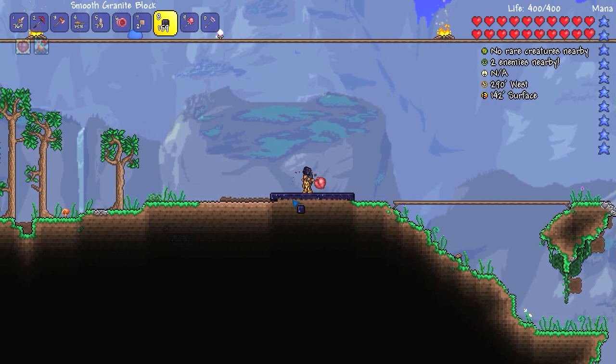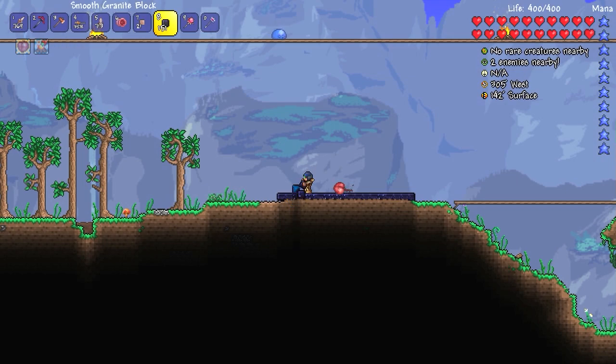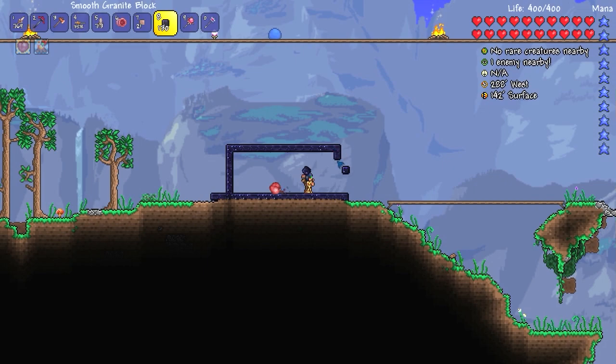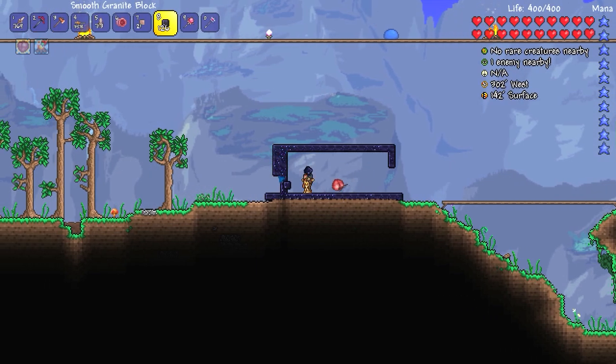I'm going to make everything look nice and neat. We're going to make it a little wide base, then shorten it up, and I'm going to double stack it and make it into a nice little house.